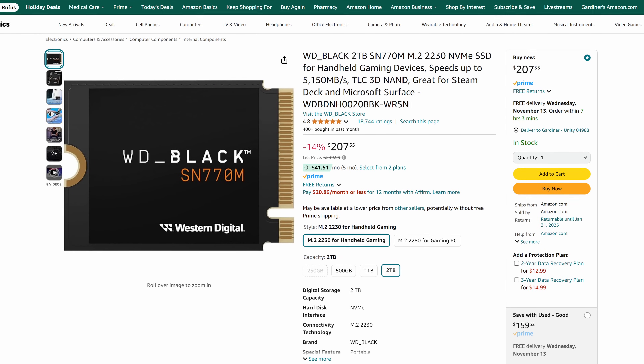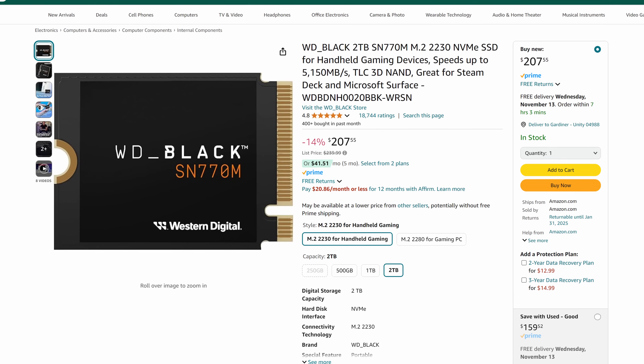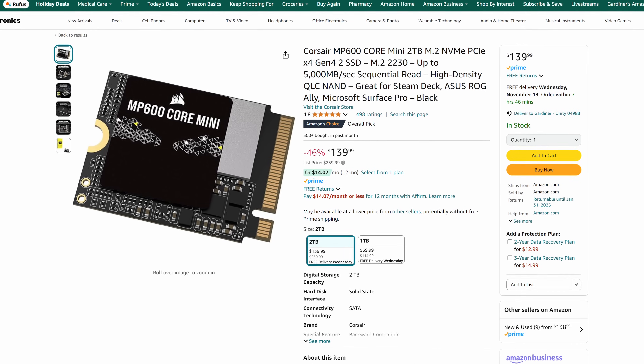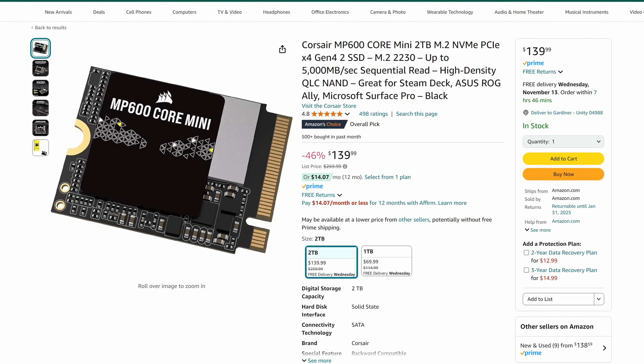As for which drives I recommend: there's a 2TB 2230 NVMe drive from Western Digital — I've always had great luck with Western Digital. Also, as of recording this video, Corsair has a 2TB drive on sale for just $140. You can find links to any of the products mentioned in this video below. They are affiliate links, and if you use them, they help support the show at no additional cost to you.